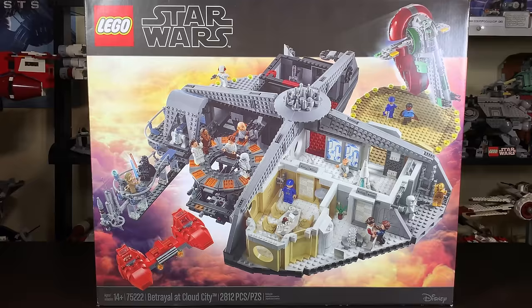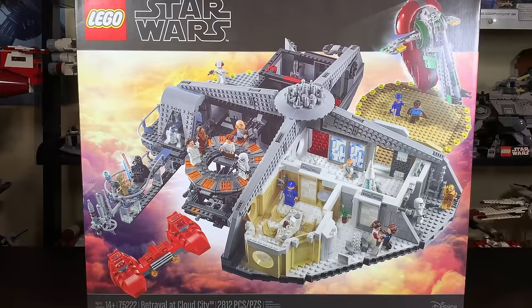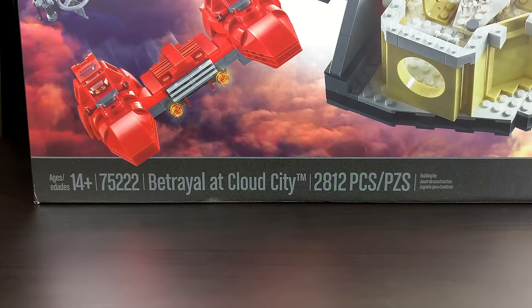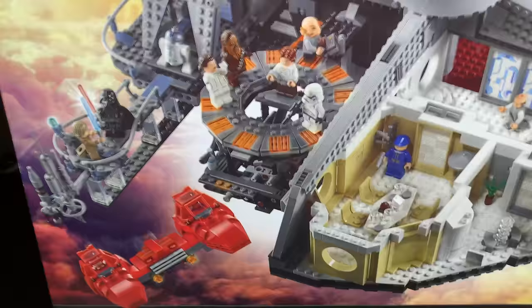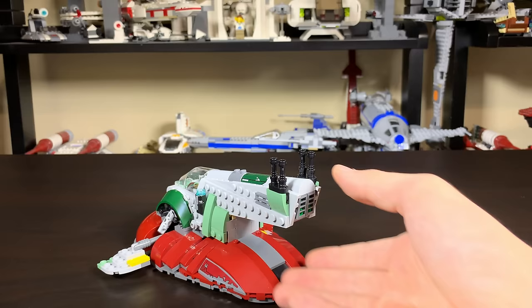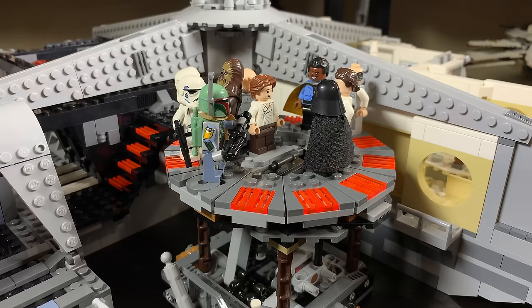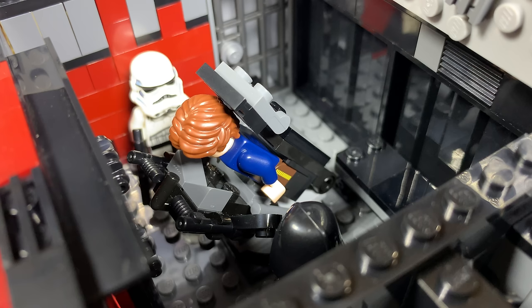So — $350 for this massive Cloud City playset. I was skeptical at first, as were a lot of people, but after building it I'm actually very happy with it. It's a great improvement on the 2003 Cloud City set. You get at least 10 different sections from the movie, two ships, an awesome Slave One, and the Twin Pod Cloud Car. My favorite sections are the balcony reveal, the carbon freezing chamber mechanism, and the interrogation chamber. At $350 it's expensive, but if you love The Empire Strikes Back you'll love this playset.